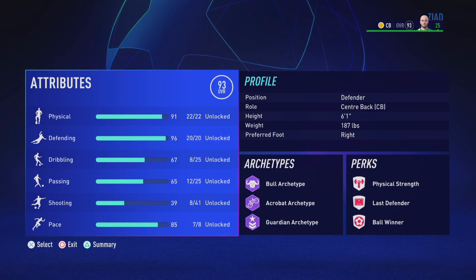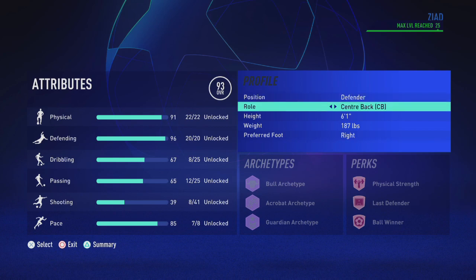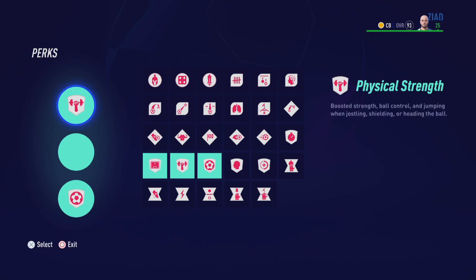First things first we're going to head on over to the player profile, set the position to defender, the role is center back, the height at 6'1", the weight at 187 and the preferred foot to right. As for the perks we're going to go with physical strength, last defender and ball winner, and also our uniform across all defenders.